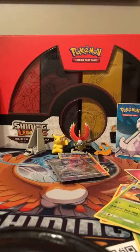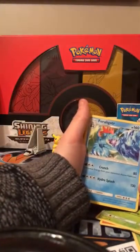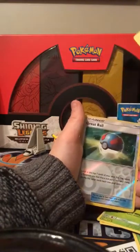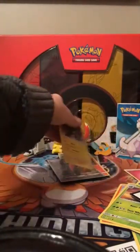We already have three Mewtwo GX's - one secret rare, two regular. We've pulled about nine GX's total. I thought there might be a Zekrom holo. Super Scoop Up, Buzzwole, Totodile, Torchic, Pikachu - and a second Pikachu, a reverse Great Ball - and as we were speaking, a Zekrom holo! Makes sense, right.